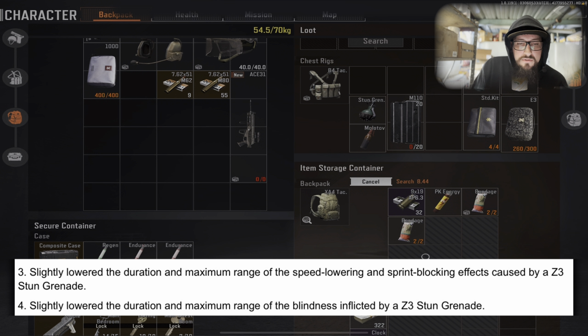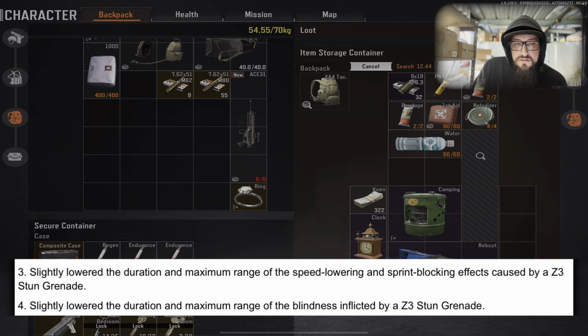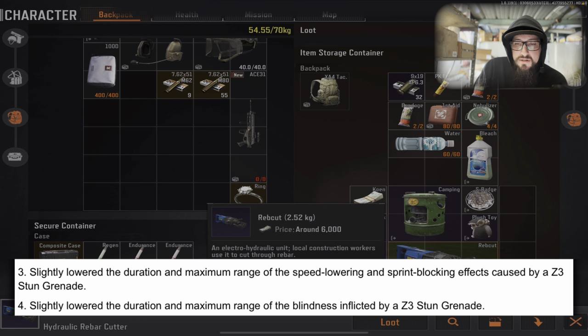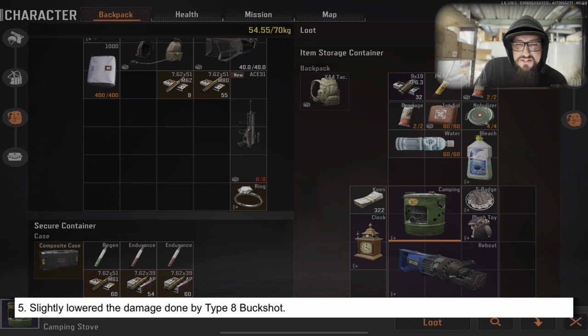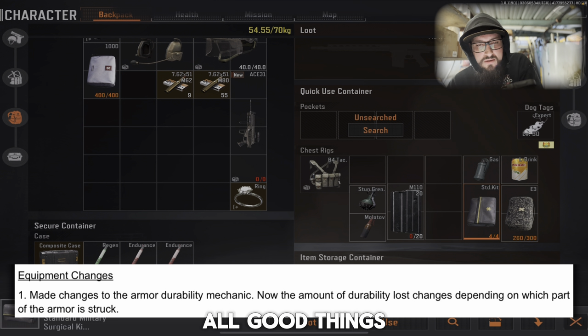Ammo and throwables: when ammo pierces through wooden doors, its stats will drop slightly — good. Slightly lowered the duration and maximum range of the tinnitus, speed-lowering, sprint-blocking, and blindness effects caused by the Z3 stun grenade. Slightly lowered the damage done by the Type A buckshot. All good things.